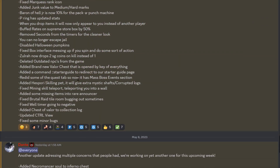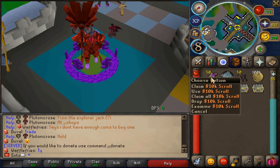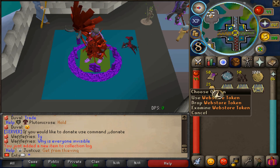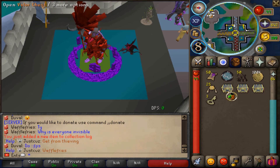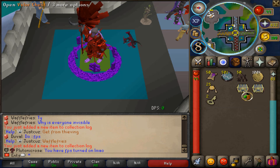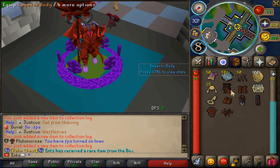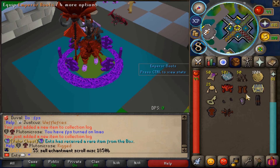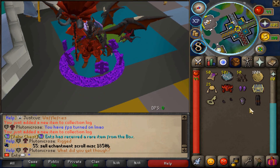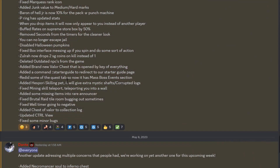Saved halloween pumpkins now drop two SG coins on kill instead of one. Added a brand new valor chest that is opened by key of everything — I already opened one, we managed to get 50 ten-k scrolls, pretty good. Let's see what we can get from the next ones — 25 web store tokens. Oh my god, look at this stack of SG coins! Ancestors received a rare item from the box!